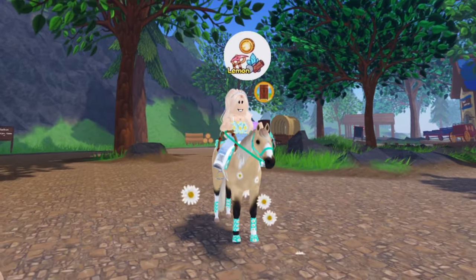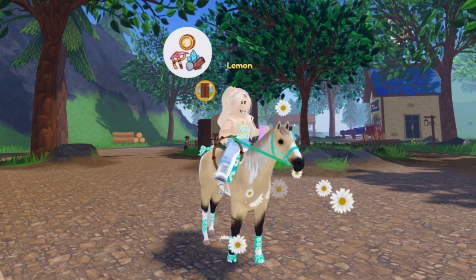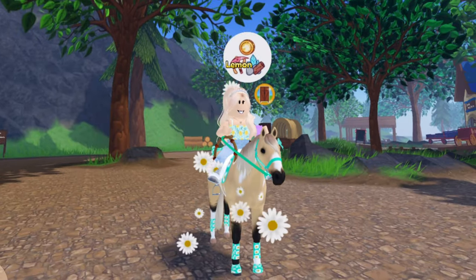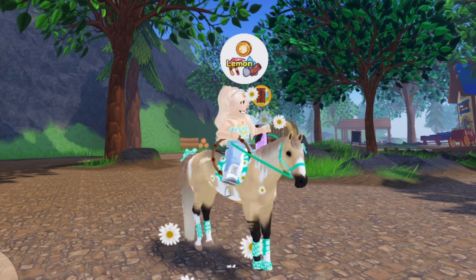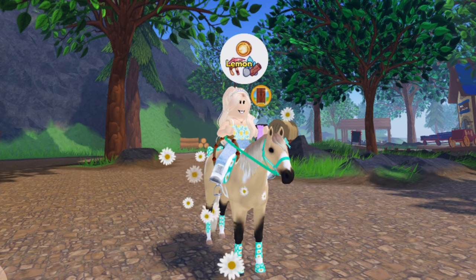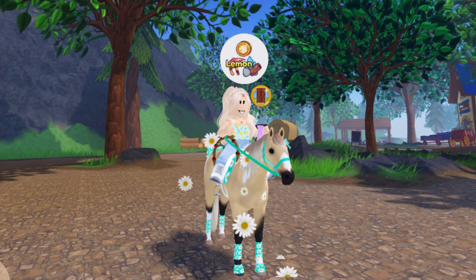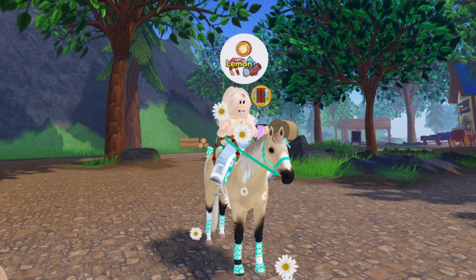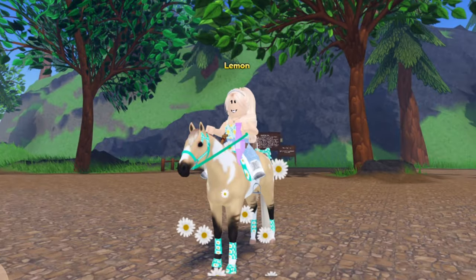For auras, they could do a raindrop aura, a ladybug aura, or a spring flower aura — a mix of flowers, since they already have the daisy one. For pattern items, they could do a variety: last year we got daisy and bumblebee, but we could also see daffodil, lilac, butterfly, cherry blossom, or ladybug patterns. Another cute accessory could be a spring picnic basket on your horse's rear.